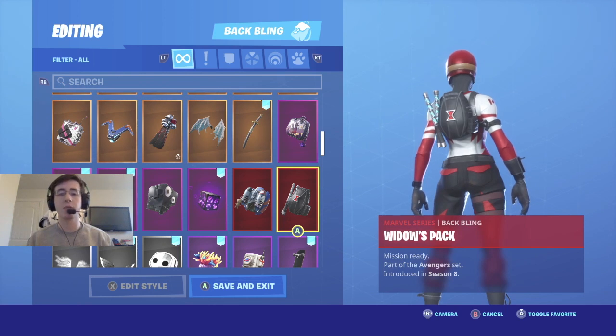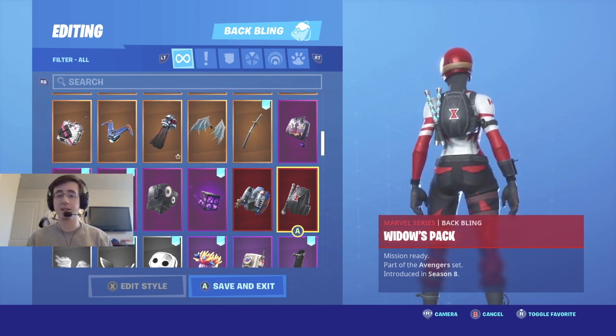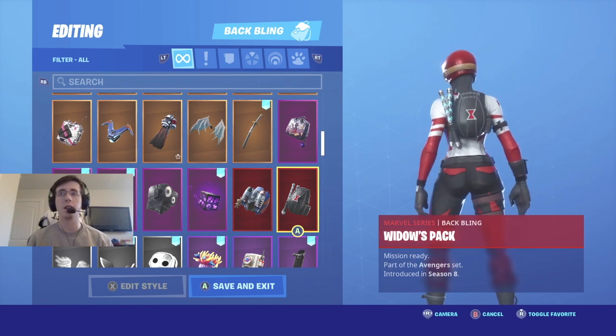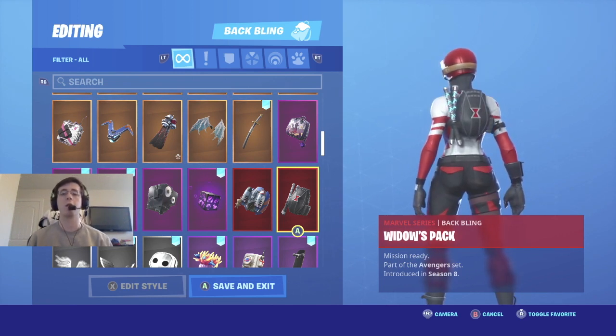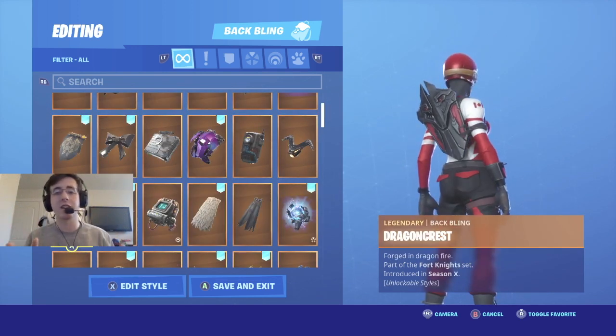Coming in at number seven is Widow's Pack. Widow's Pack came out with the Black Widow skin when Fortnite and Avengers had a crossover back in season eight. I really do like this back bling a lot, especially the style of it. I'm a big Marvel nerd, so to me this is definitely a top 10 back bling for sure.